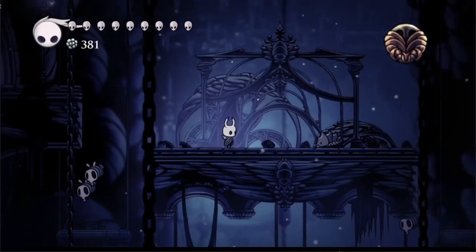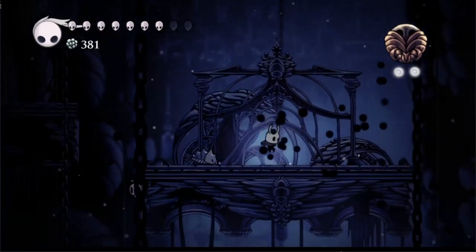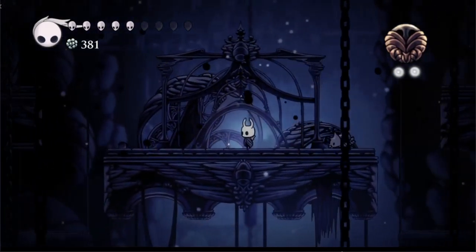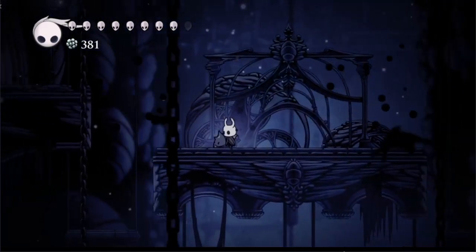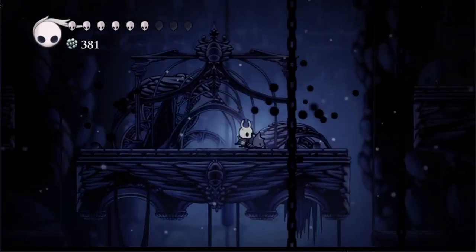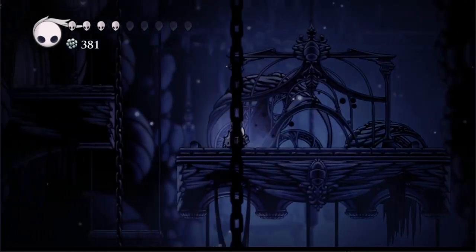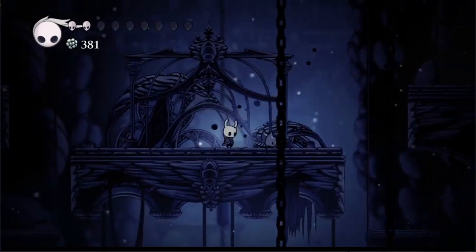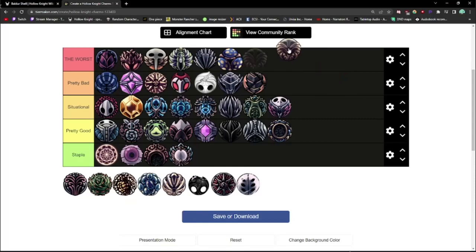Stalwart Shell can be bought from Sly for 200 Geo. It costs 2 notches, increases the invulnerability window after getting hit by 35%, and reduces recoil by 60%, meaning you can input things faster after being hit. I've never heard of anyone using this charm other than against any Radiance. If you're going for defensive charms, just go for Quick Focus, or I'd even take Shape of Unn over this. I can't think of any situation where I'd use Stalwart Shell over other options. It goes in the worst.